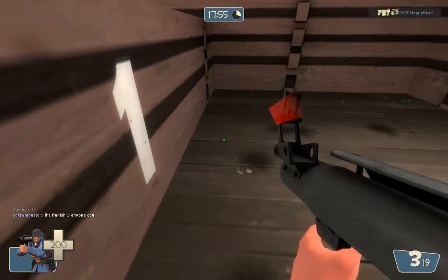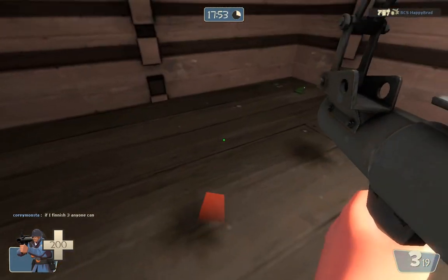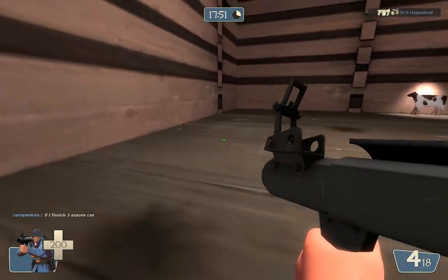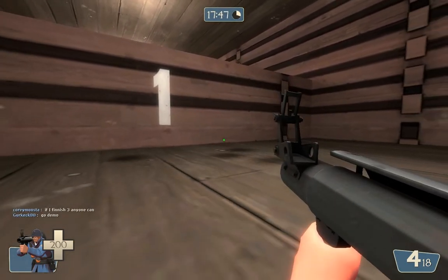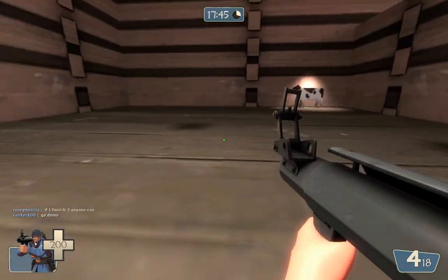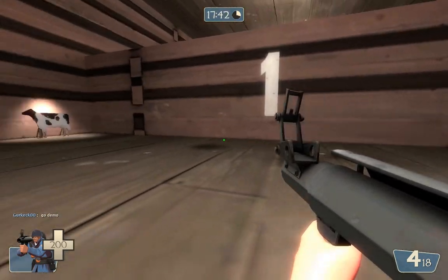So a lot of people can do the jump-rocket — that's not that hard, it's two buttons: jump and rocket. What's really more difficult, and something I would say even I don't know exactly, is doing a crouch jump. Now a crouch jump is a strange little beastie.